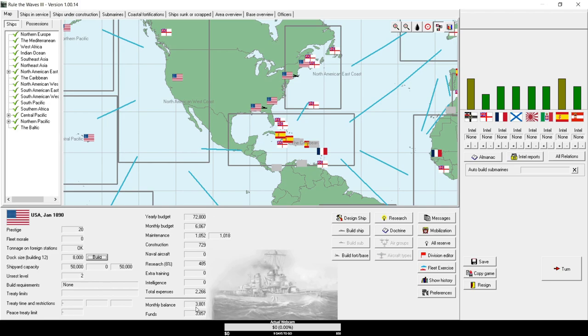These two numbers are what you really need to look at. The first is how much money you're making or losing per month — it turns red if you're losing money. The second is how much money you actually have in the bank. You can run a very significant monthly deficit and it doesn't matter as long as you have money in the bank to afford it. However, if both go into the red, you'll probably get fired by the president or monarch for violating budget rules.